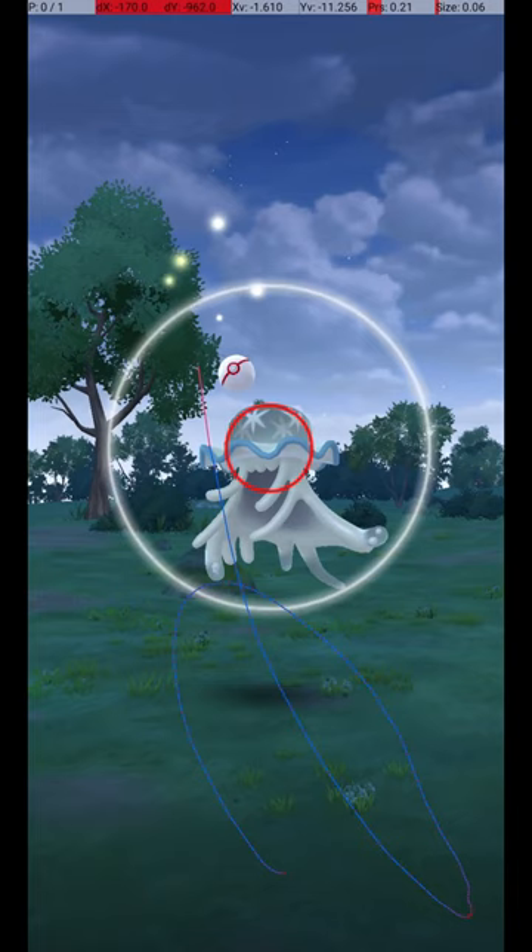If you release the ball before the catch circle is visible, then when it reappears, the catch circle will still be the correct size for the excellent throw.